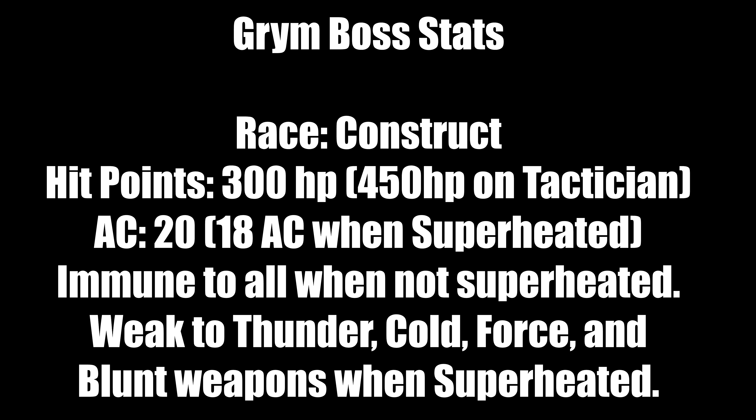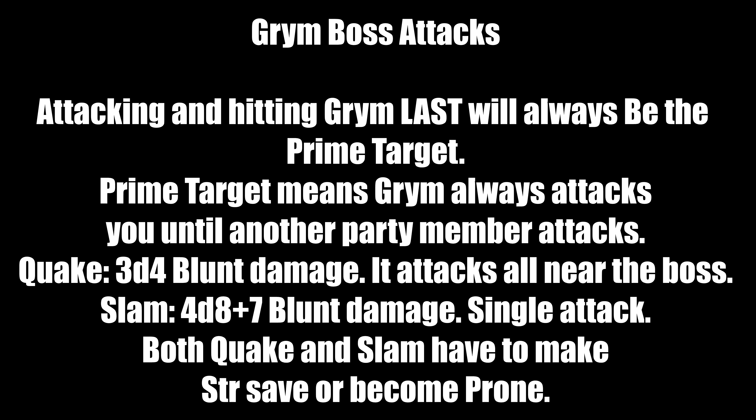Now let's talk about Grimm's attacks. Whoever attacks Grimm last will always be the prime target — this is a defense mechanism where Grimm always attacks that character until another party member attacks. Quake deals 3d4 blunt damage as an AOE attack hitting anyone nearby. Slam deals 4d8 plus 7 blunt damage as a single target attack. Both Quake and Slam require strength saving throws or you'll be knocked prone.